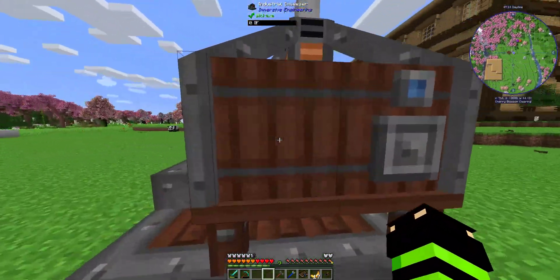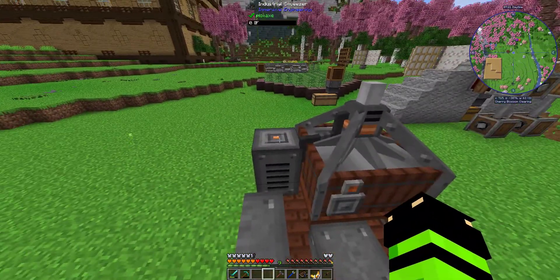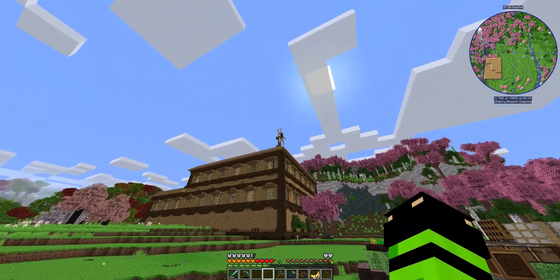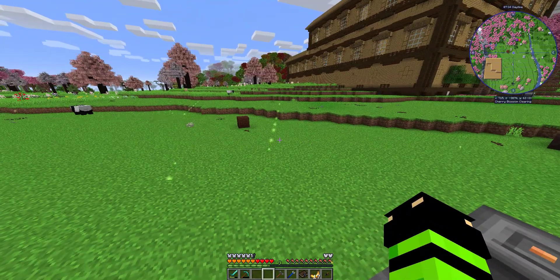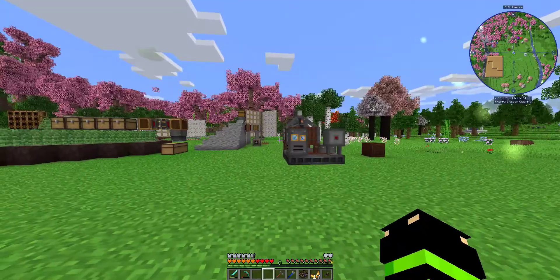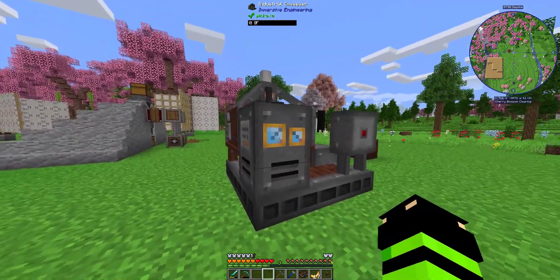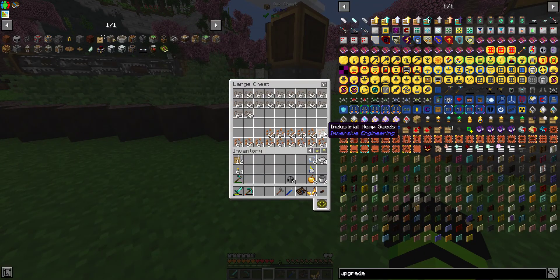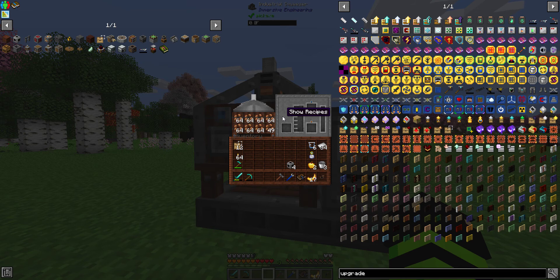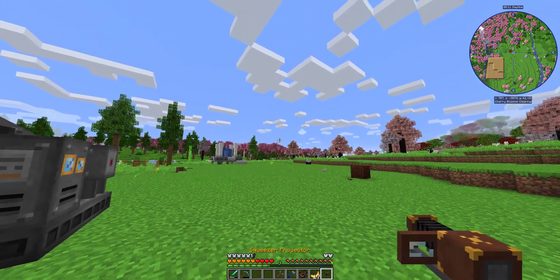I'll clear that out. So we have: items in, blue in, liquid out, power goes here. We may end up having to initially run some cables. I've never seen that before — yeah, we're probably gonna have to run some RF over here because these things do take some power. Basically what you do with this guy is go boom boom boom like so, and then it squeezes and makes plant oil — pretty freaking cool.